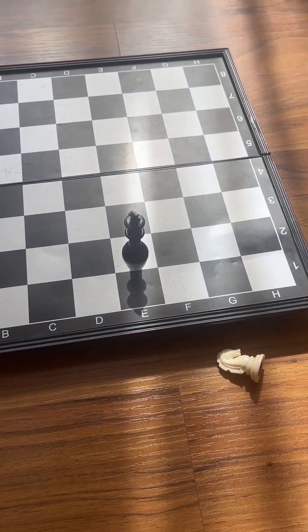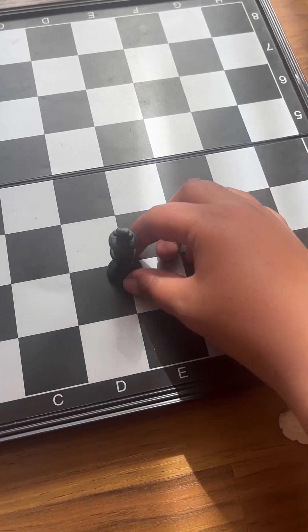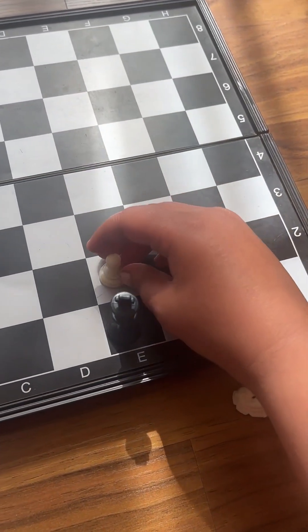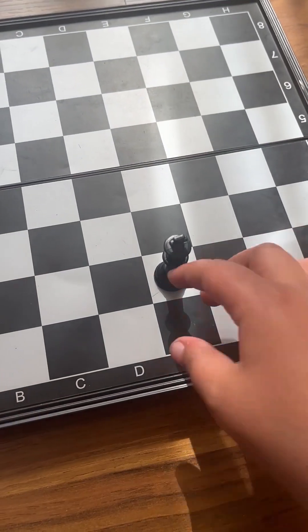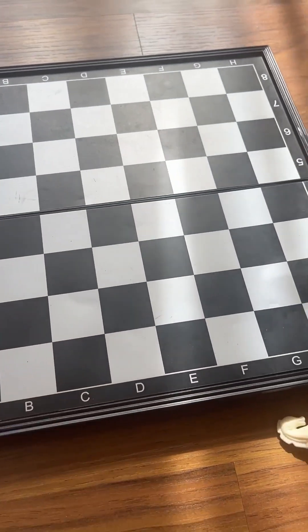Then we have the king. You may be surprised, but the king can only move one space in any direction — just one space. However, it can move in any direction and can capture anything within its range. The king is the most important piece because if you lose the king, you lose the game.